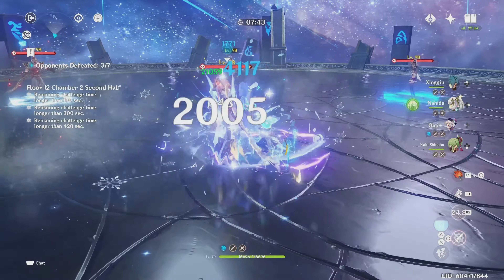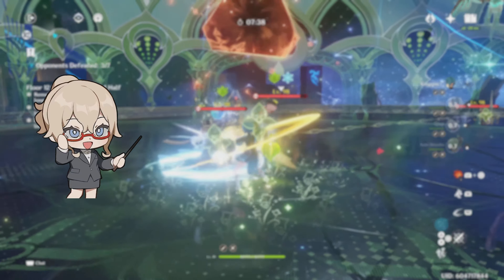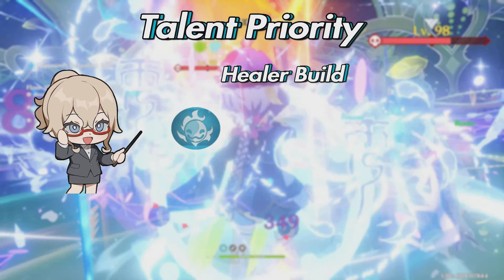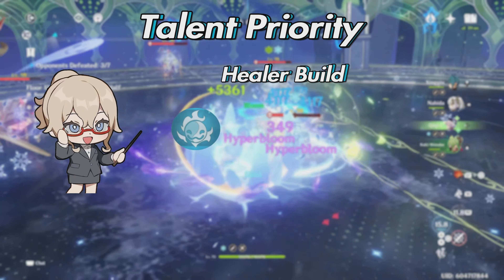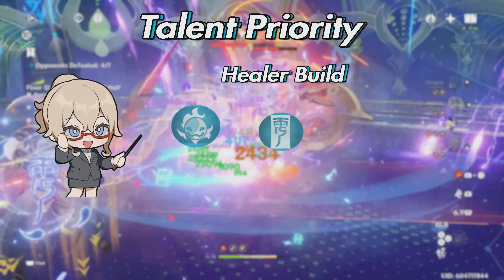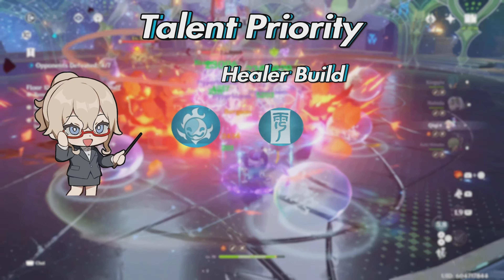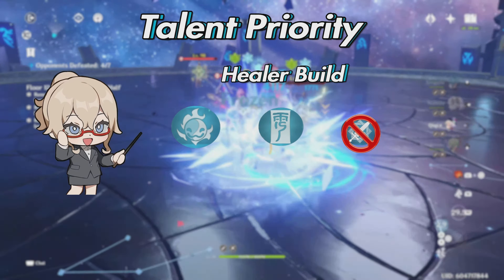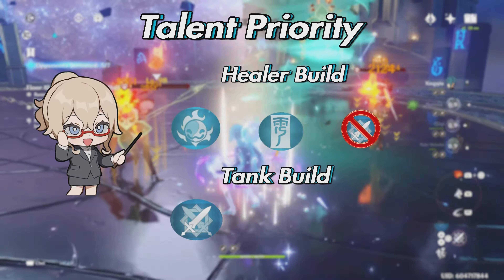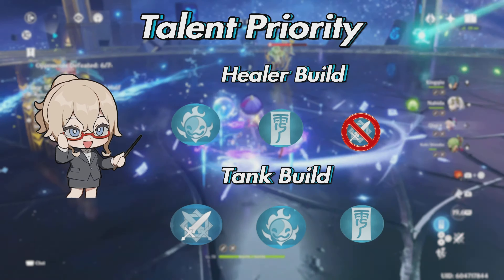It's best to only use Qiqi's burst when your party has taken a lot of damage and can't be healed by her skill or passive talent because they're on cooldown. With this in mind, if you're building Qiqi as a healer, prioritize her skill first as that will be your main source of healing, then prioritize her burst — you won't use it as frequently but it still heals Qiqi, which matters since without her you can't heal your team. Lastly, you can ignore her normals. For the tank build, prioritize normal attacks, then skill, then burst.